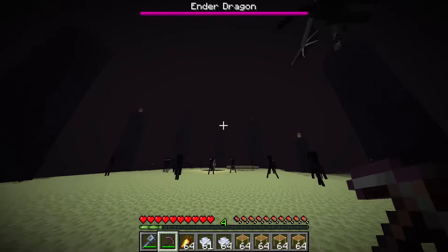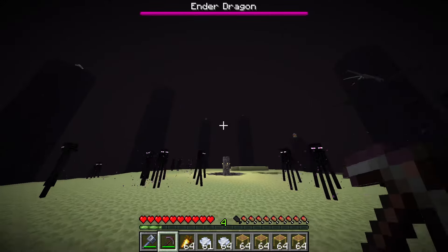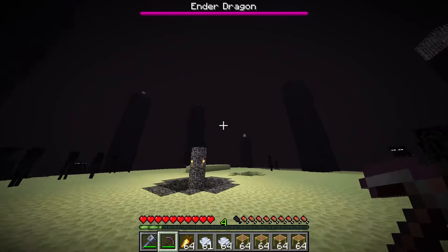Why is it so foggy? I have my render distance at 16, and it's really foggy for some reason. It's gonna make it really hard to see the ender dragon when I'm really high up.